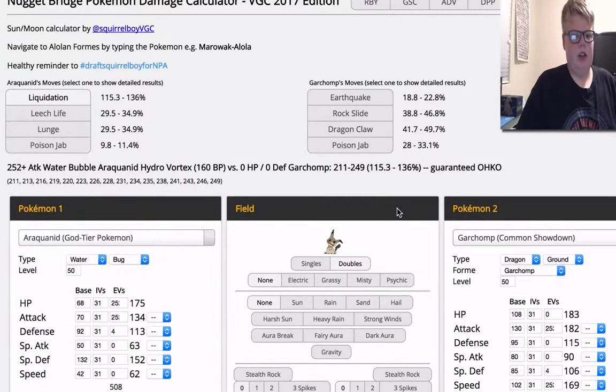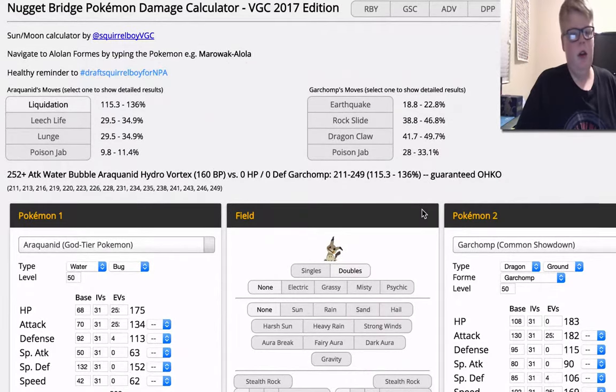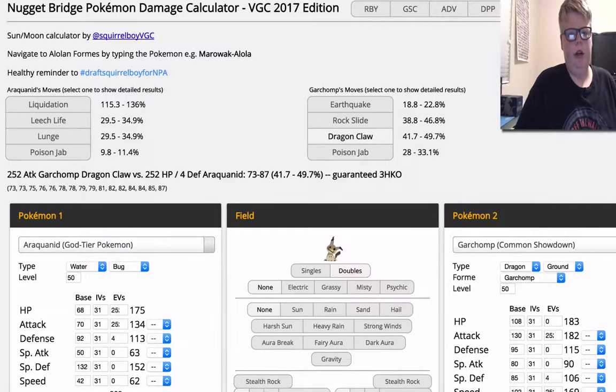Next up is against Garchomp. Water Z-Move OHKOs it versus 0 HP and 0 Defense. I'm pretty sure if you added 4 points in HP or 4 points in Defense, it still wouldn't matter, because you're doing 15.3% over 100% — that's a min roll, so I'm pretty sure it shouldn't matter. And Dragon Claw doesn't do much in return — it's not even a guaranteed KO.